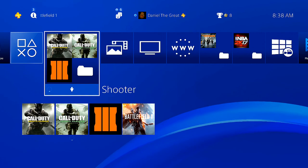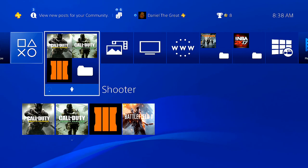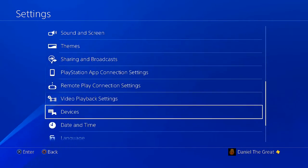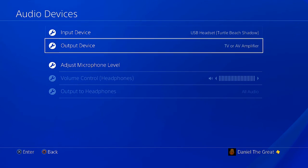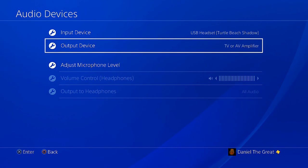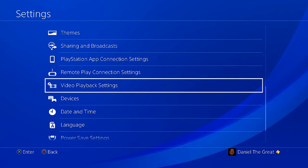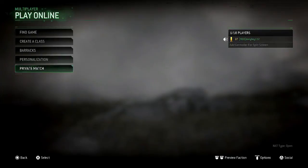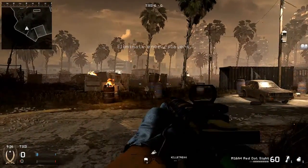People think that feature is gone on PlayStation and Xbox One. On Xbox One I'm not sure how you do it, but on PlayStation all you have to do is go to Settings, then Devices, then Audio Devices. I have my Turtle Beaches plugged in so you won't hear anything, but when I switch it to TV or AV Amplifier you'll be able to hear the noise. Let me show you — I'm going into a private match to demonstrate the difference.